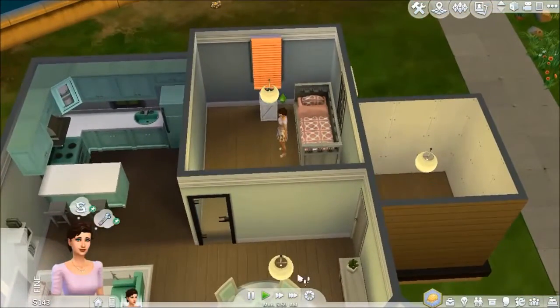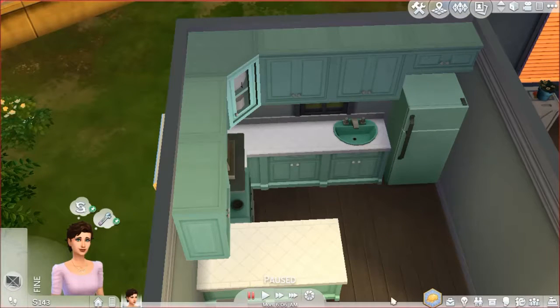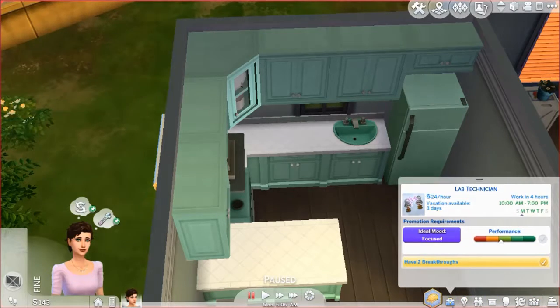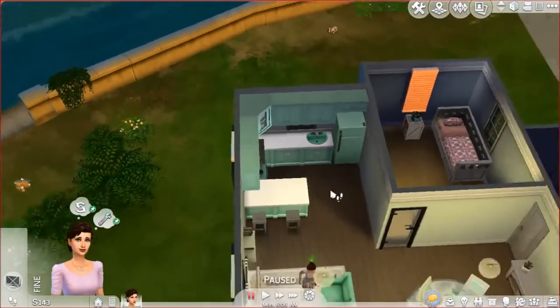That is our sim. This room will probably just be a kid's room, but for now we're going to leave it empty. Let's turn on auto lights because those are pretty important. She wants to watch some TV. Whoops — I forgot to show her aspiration! She's a Nerd Brain: she wants to finish reading three books and achieve level three logic skill. She already has a job — she is a lab technician, a scientist. She did very well in school because she was often bored, so she worked really hard. She works at 10, and it's currently 6 AM.